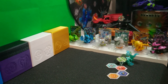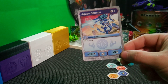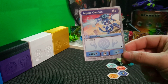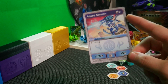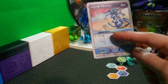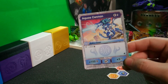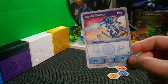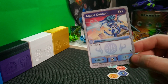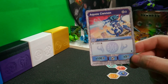Moving right along, I do want to take a look at the Baku gear right off the bat — so it is Aquus Cannon. It costs two energy for a B power boost of plus 100 and then plus three damage. Not bad for two energy, but even better — it has the added effect that if your Bakugan lands on a helix, you get an extra 300B power. So very good for Aquus decks with any kind of Baku gear strategy — this one works in my deck very well since I'm using the Neo Trox and then the Aquus Blitzvox.